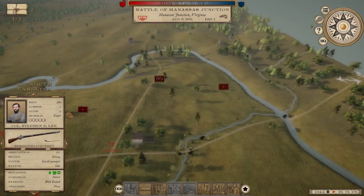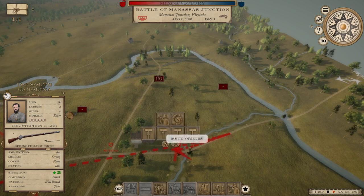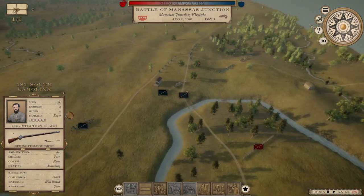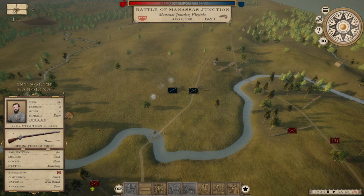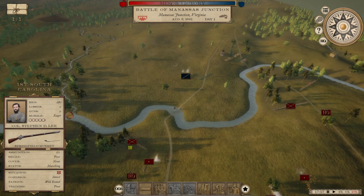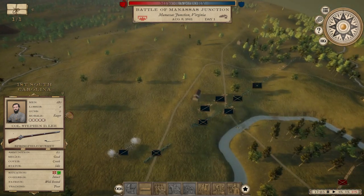Let's pull the First South Carolina and have them go guard this ford, just in case they're going to try and cross an unoccupied ford. The AI should be on the offensive — it says defend my position. Their troops are filtering in. One thing I wish the AI was better at in this game is launching more determined assaults — not in this battle specifically, just in general.